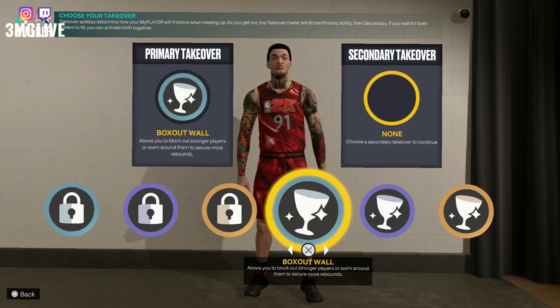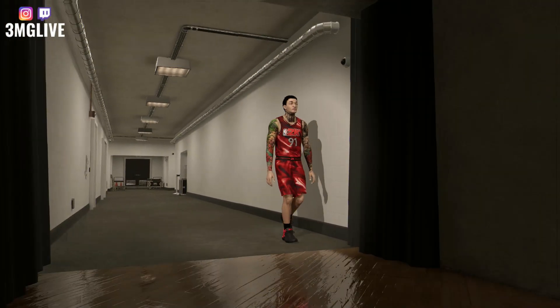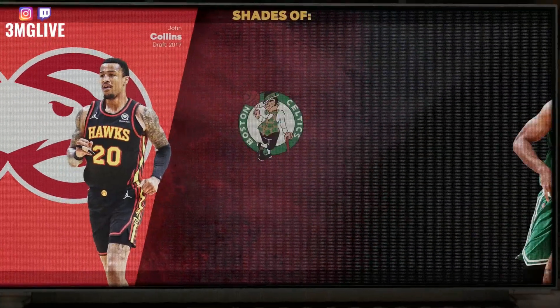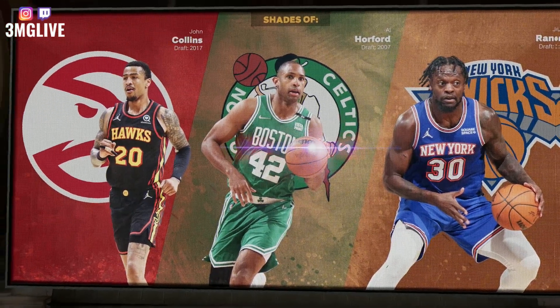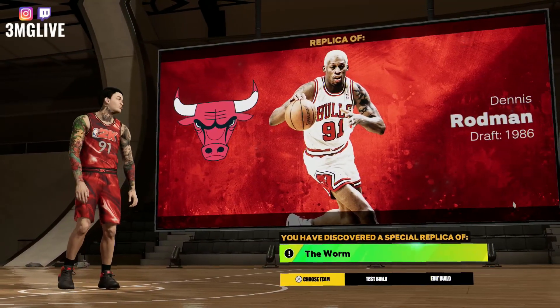Once you get to the takeovers, you're gonna go ahead and choose Box Out Wall and Enhance Jump Shot Contest. Pick those, then you're gonna see your shades. Once you see these three shades, you got John Kyle out for Julius Randall and then the one and only Dennis Rodman, aka The Worm.